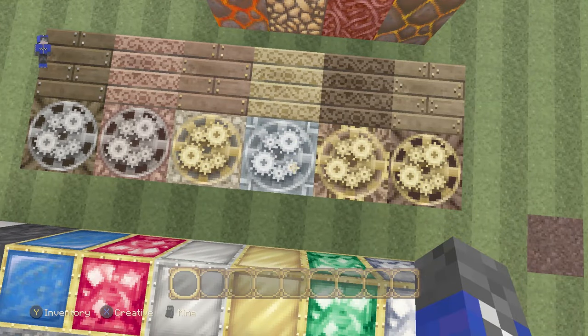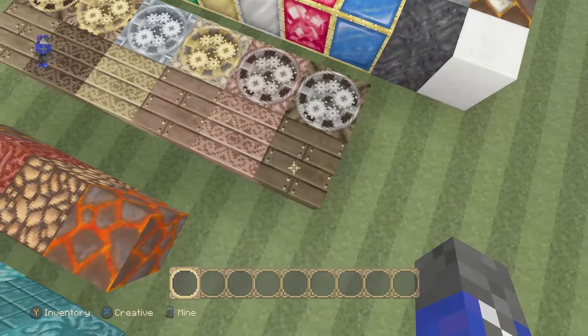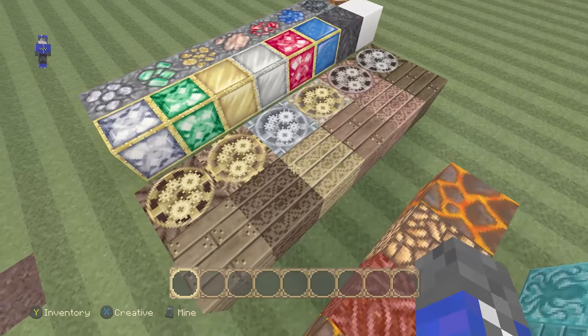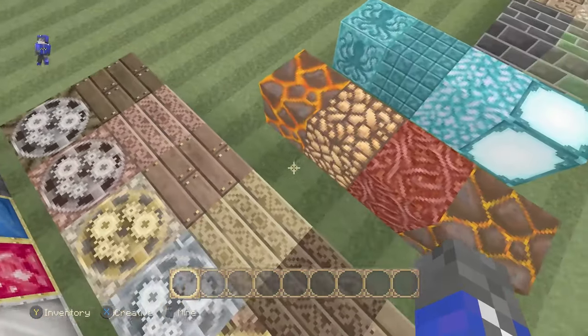Although the rest look like normal wooden flooring, which looks very nice as well. Some of them have like fancy crafting-like patterns right there, while other ones look like normal wood with bolts.